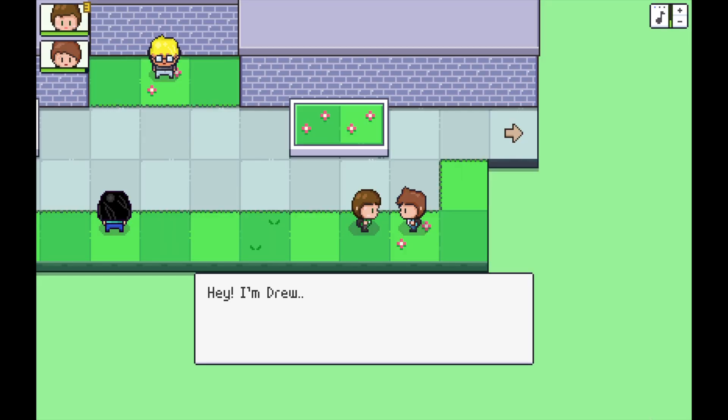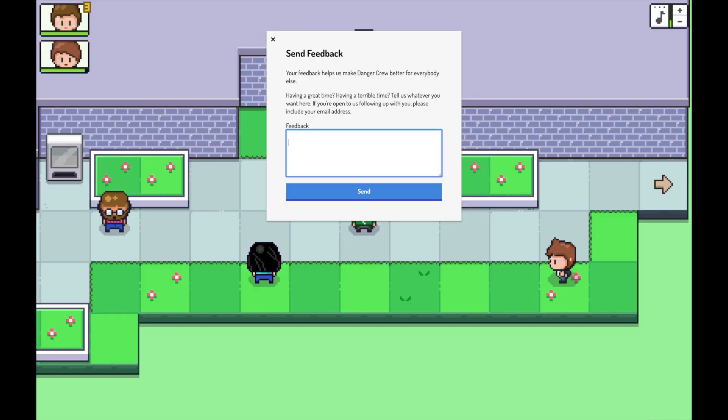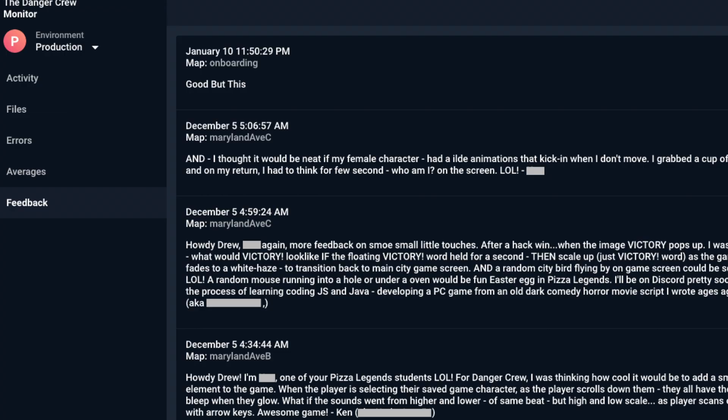We also told people about this feature really early in the game so people would know to use it as they played. There's a character with my sprite in it who would tell you about the form in the very first chapter. It also kind of broke the fourth wall in a fun way, reminding people that this game was built by humans on the other side — humans that want to hear from you. One really helpful detail is that this form also recorded the area of the game that the player was in as they recorded the message. That gave us a lot of context on where exactly the player was in the game, so if they were feeling lost or frustrated, we knew exactly which part of the game they were talking about.